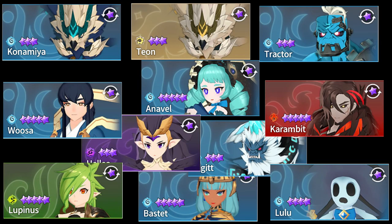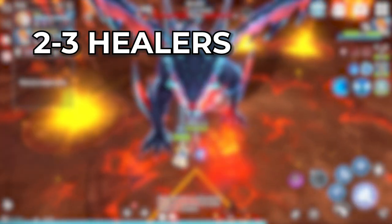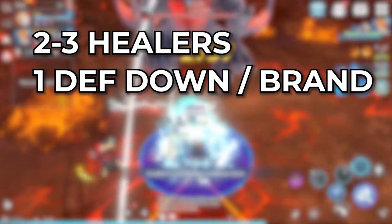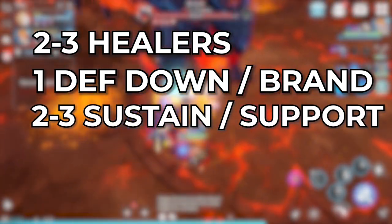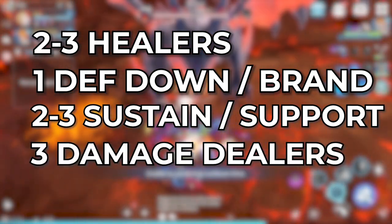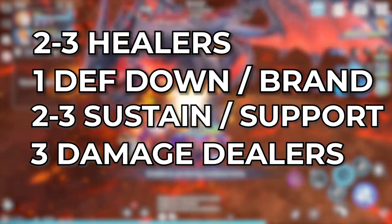I'm going to go over a bunch of monsters — both free to play and some nat 5 alternatives. Let's start with the lobby screen. If you're leading the party, you're going to be looking for a couple of things from your teammates: 2-3 healers, which are required; 1 defense down and brand unit like Helya or Crow; 2-3 sustain units — Bastet is really great here; 3 damage dealers; and of course, your summoner.